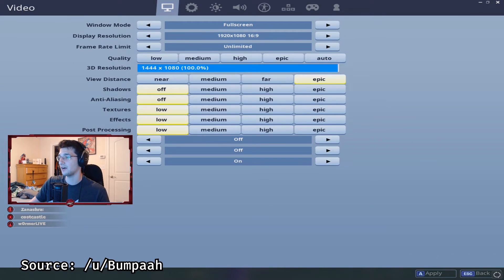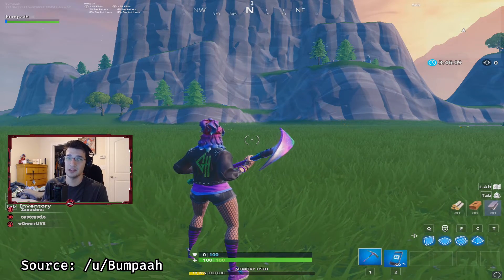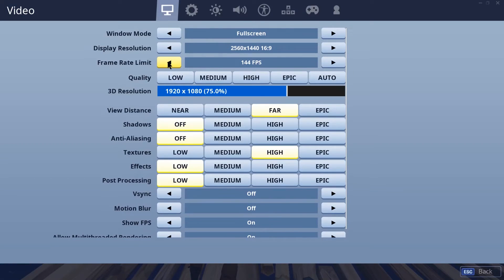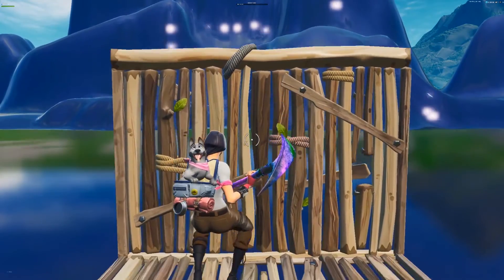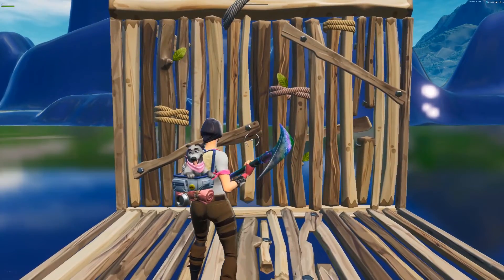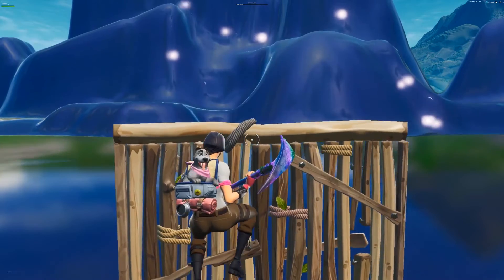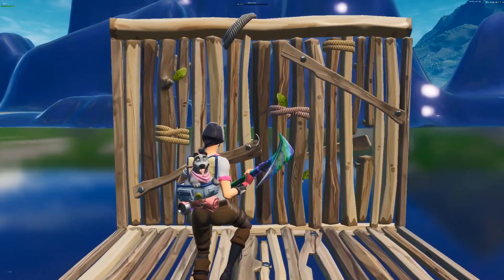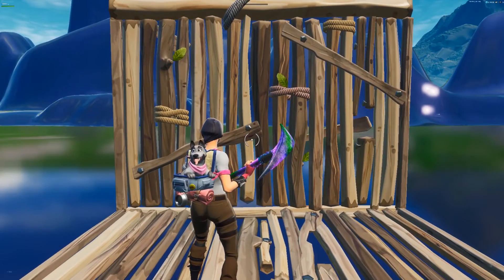I know from a Reddit post by user Bumpaah that jump fatigue seems to — or at least had previously been — affected by frame rate. To double-check this, I simply changed my in-game frame rate from 144 fps to 60 fps and tested my macro again. Interestingly, this actually had a slight impact on the reset timing: instead of fully resetting, the jump that was supposed to be a full jump ended up being some sort of weird stuttery half-jump mess. To correct this, I went out on a limb and added a simple 20 milliseconds — slightly more than the duration of one frame at 60 fps — and after testing again, the small correction seemed to do the trick.